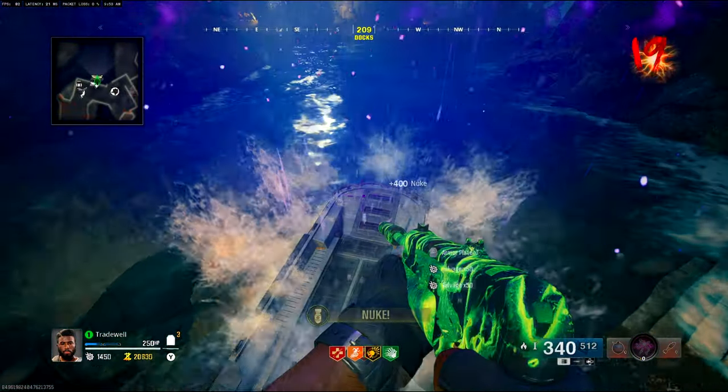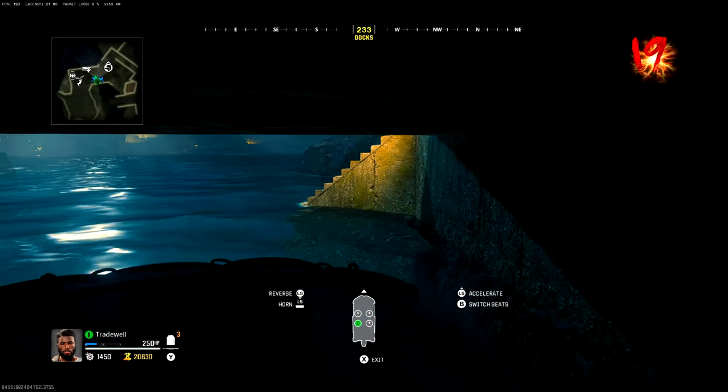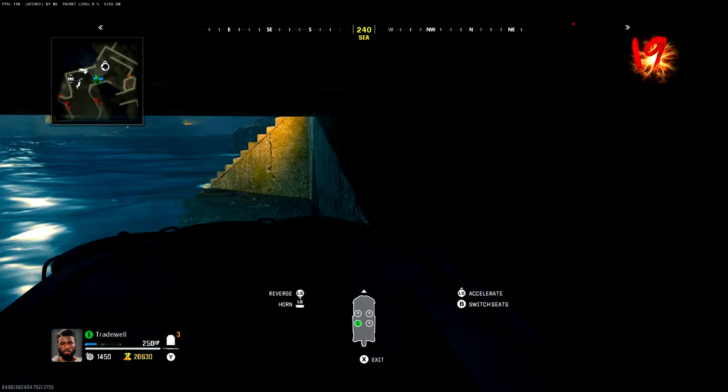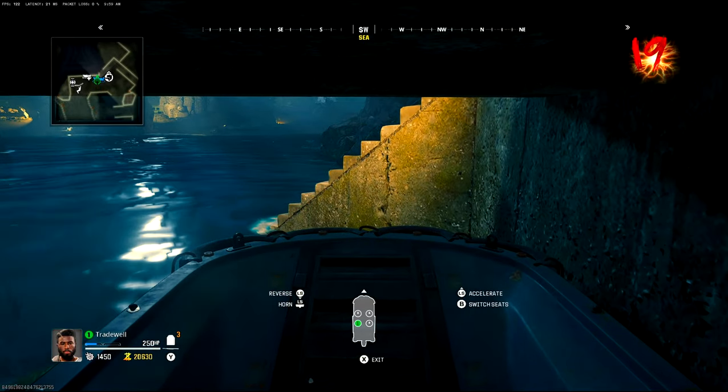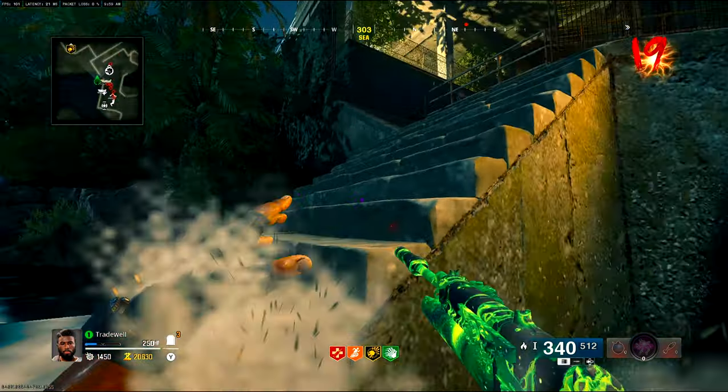Now once you've spawned in the boat, you want to jump in it, and then you simply just want to pull yourself back under the bridge. And then you want to pull up the boat slightly, so it is peeking out towards the steps.